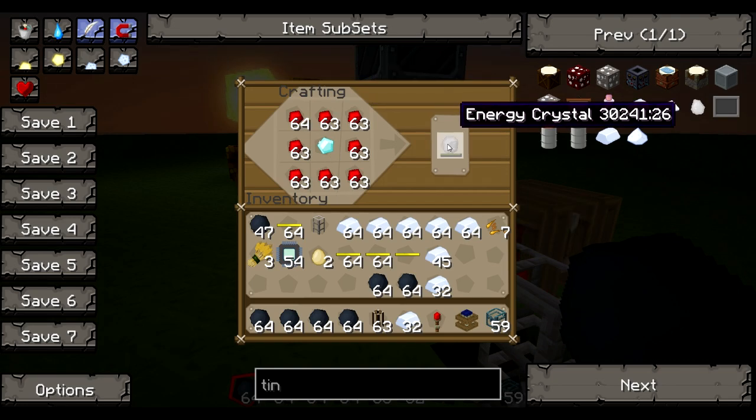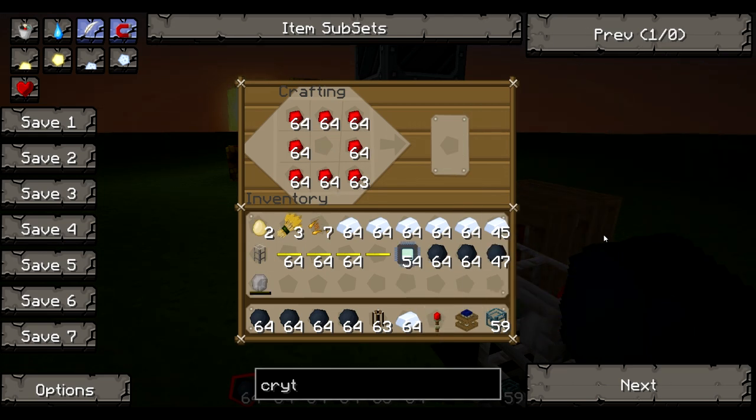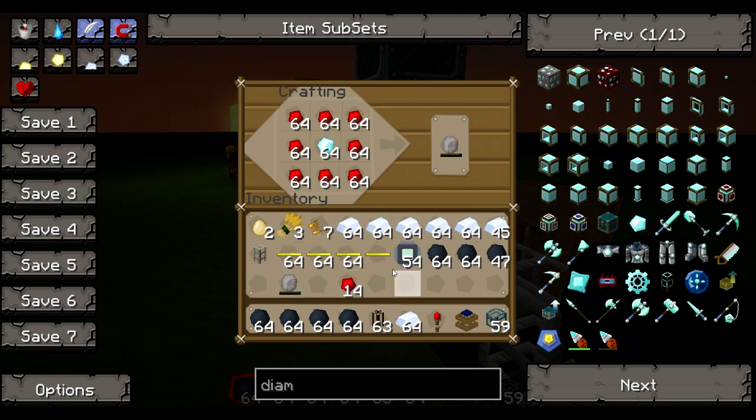This is another great use of the Crafting Table Mark 2. Energy crystals do not stack — as you can see, I won a few of these and they do not stack. Not at all.